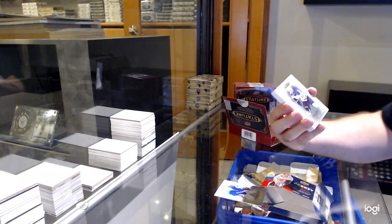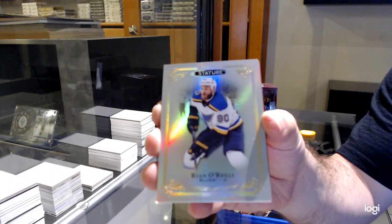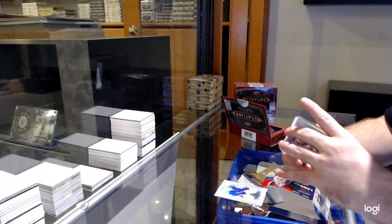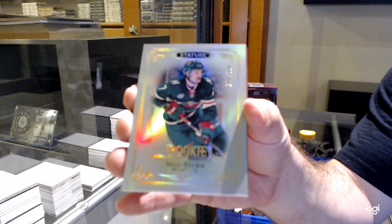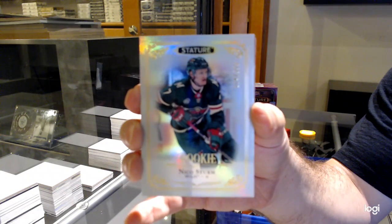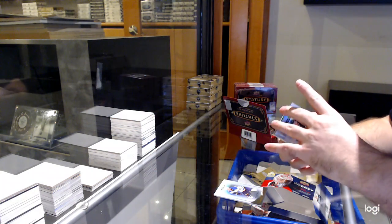We've got a Ryan O'Reilly base. Forward and on the team, Nico Sturm. I love these cards. I agree with you.